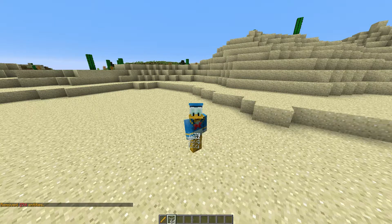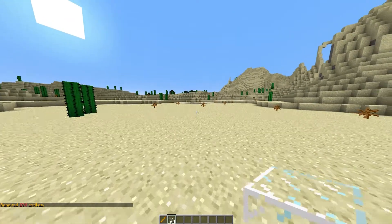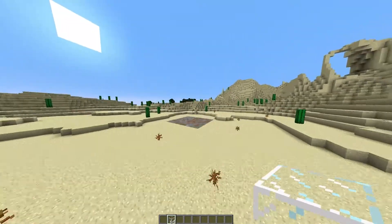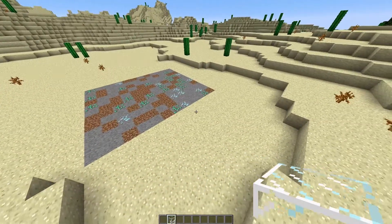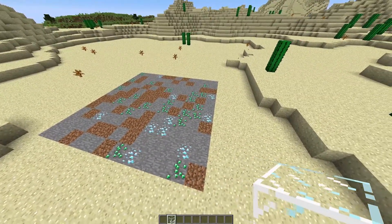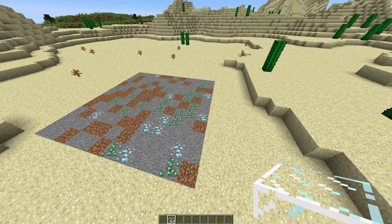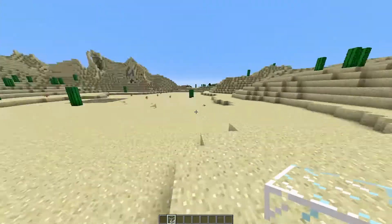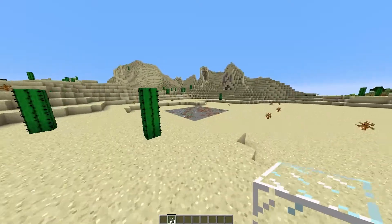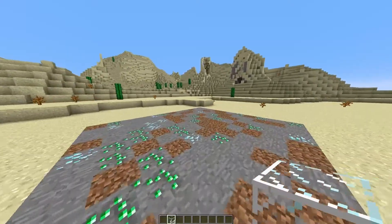Hey guys, welcome to another Server Miner plugin tutorial. I'm your host LTGym007 and today we're looking at the prison plugin. This is a really awesome plugin with two main features: it allows you to create mines which are randomly generated by blocks you specify at a certain percentage, and it allows your users to buy ranks when they are mining in the prison, for cash, going up in a specific ladder.